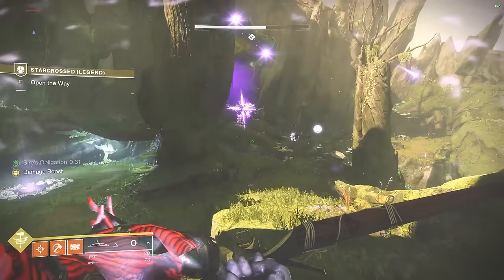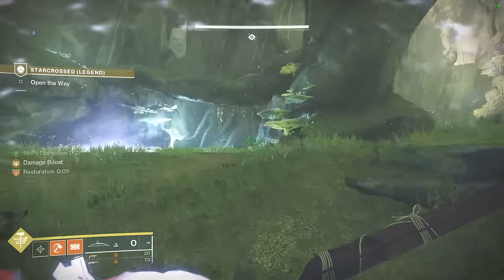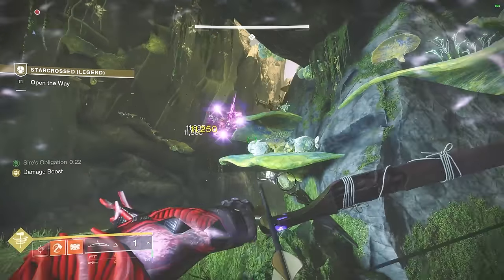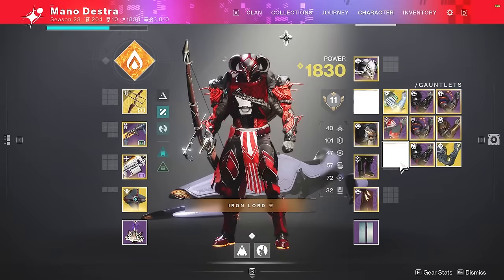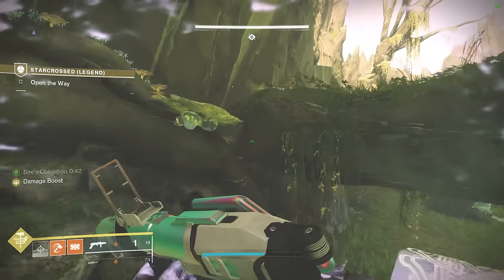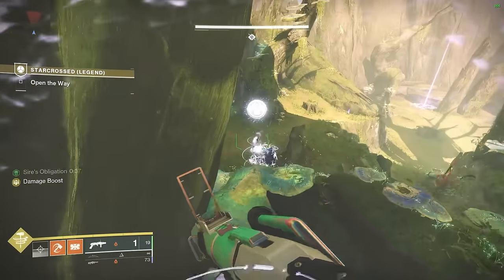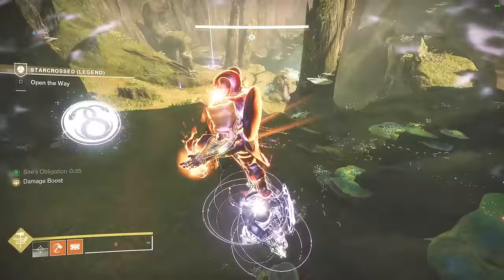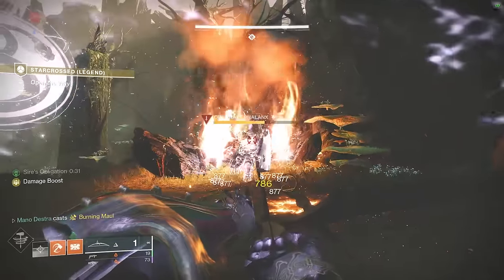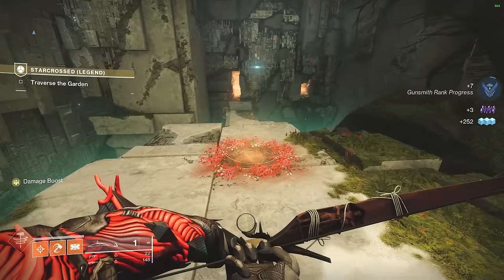A couple of quick notes for this section: you need Sire's Obligation to damage the Minibosses and also to see what symbol they're showing. The bosses are very chunky — even using a Super with Pyrogale Gauntlets may not kill a boss. But another cool fact: if you run out of Sire's Obligation, you can finish the boss as long as he has the finisher marker above him.